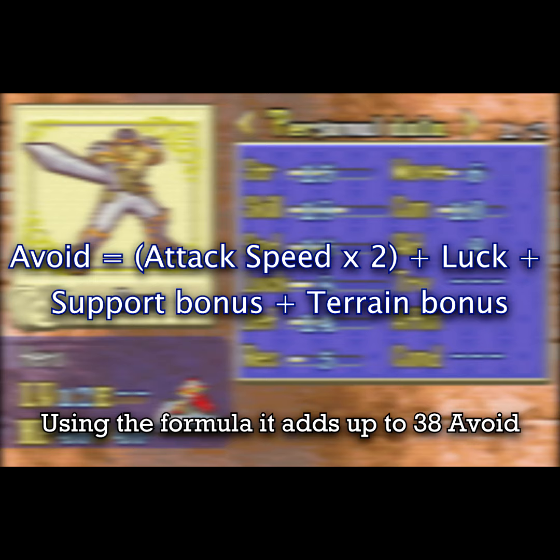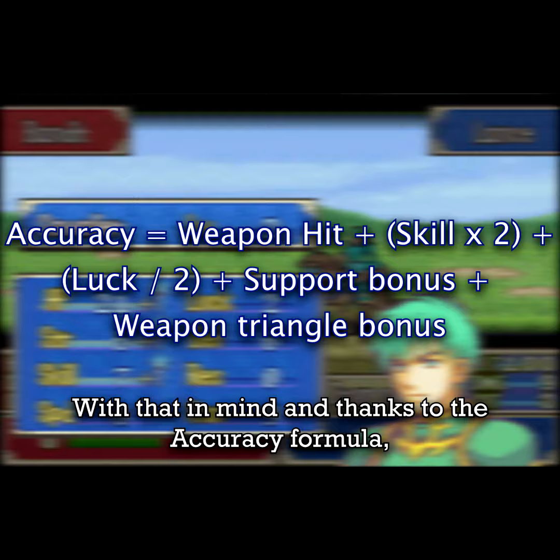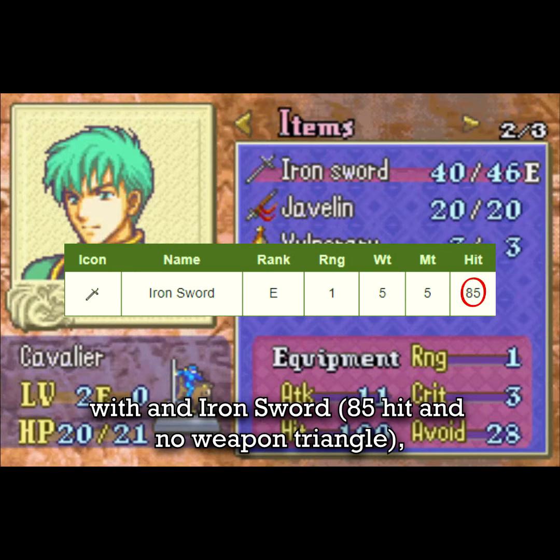But that's not all. On top of that, most weapons have less hit compared to other entries, so an iron weapon would have less hit than it would be considered as normal. With that, using the accuracy formula with a hypothetical character with 7 skill and 2 lag with an iron sword — 85 hit and no weapon triangle — would sum up to 100 hit, making them have 62 hit.